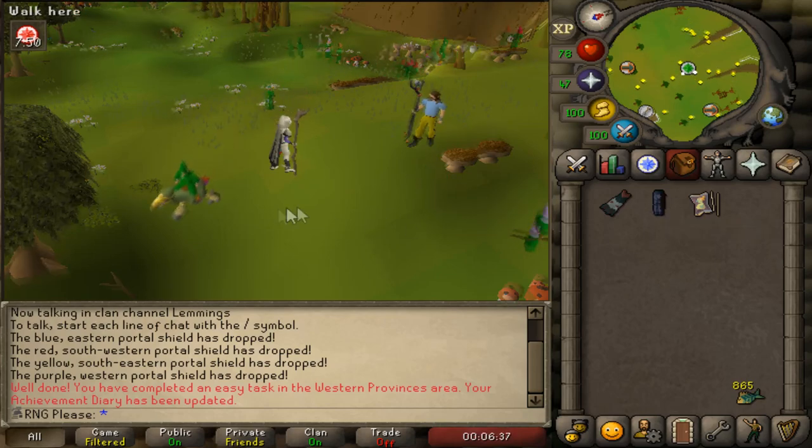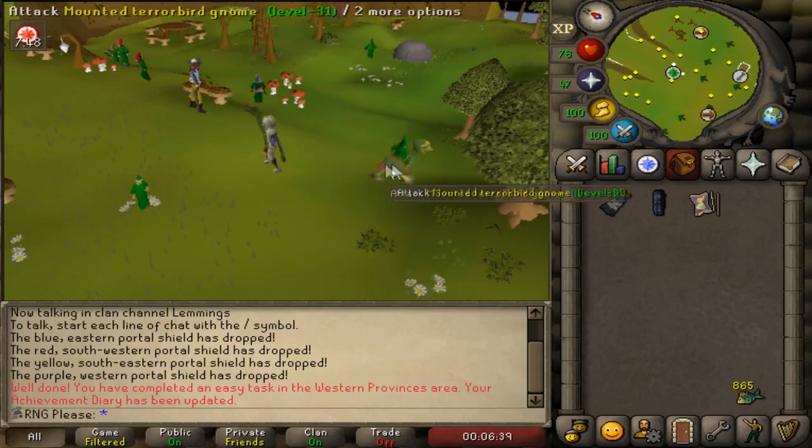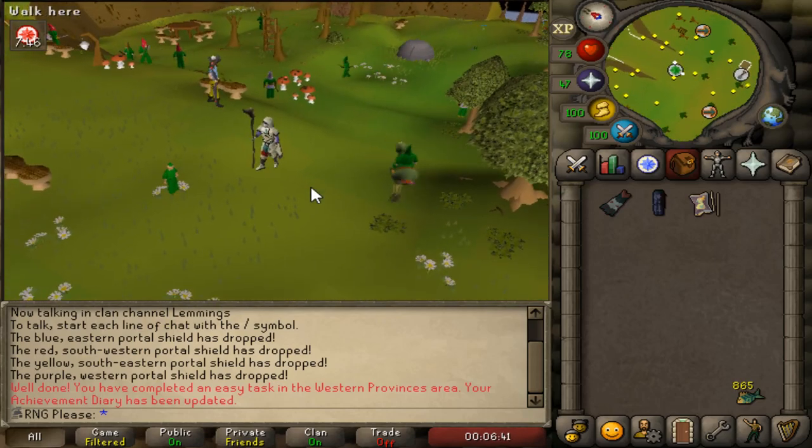I actually got some blue dragonhide chaps on the way here from an eclectic impling, so that's some free money. I'm not sure if I have blue dragonhide chaps already - if I don't, I've got them in the bank now for clues. But I think I do have a pair.